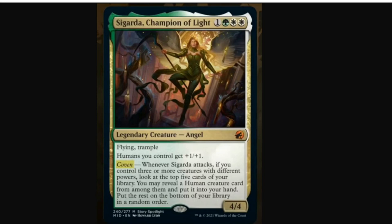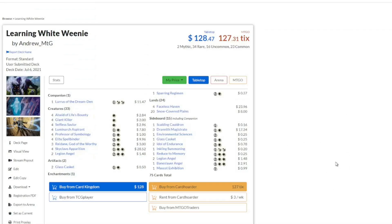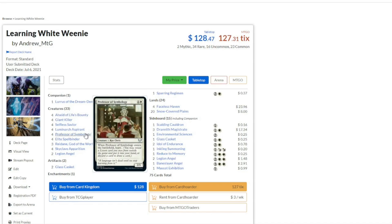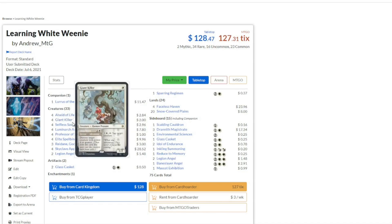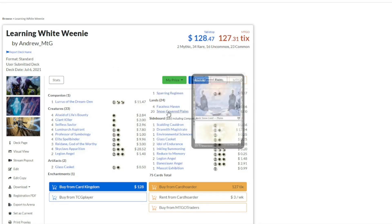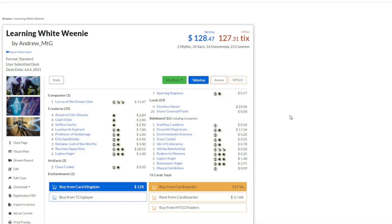Standard is rotating when Innistrad Midnight Hunt comes out, so while we can look at a version of a mono-white deck that exists today to see how we can rebuild it, and I've got that right here — this is a white weenie deck that I played back over the summer. It has Professor of Symbology, Alcea of Life's Bounty, Giant Killer, Selfless Savior, and it was just like a white aggro deck with some Glass Caskets, some Sparring Regimens, and some Faceless Havens. Some variants play Maul of the Skyclaves, some play the White God — but they were all kind of like this.